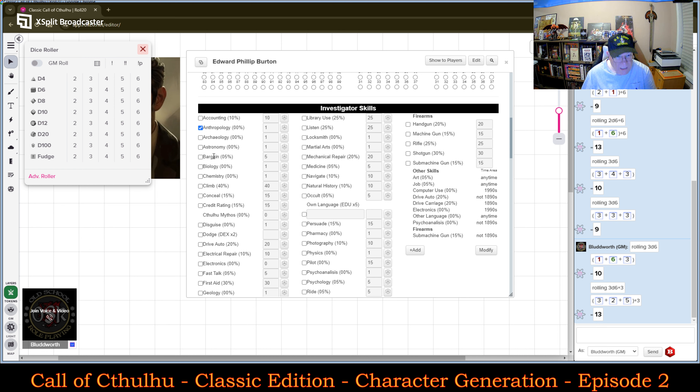This is the number of percentile points he may add to skills listed under his occupation. After completing allocating his points, any points not allocated are lost. He then multiplies his Intelligence times 5 to determine the number of percentile points he may allocate among any skills he wishes, including skills not covered by his occupation. Intelligence times 5 — his Intelligence is 13, so 13 times 5 is 65 points. So 65 points elsewhere.